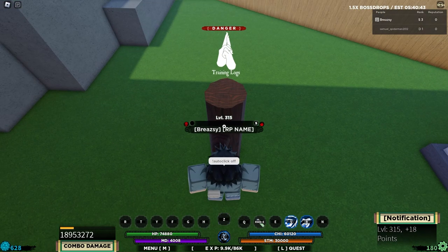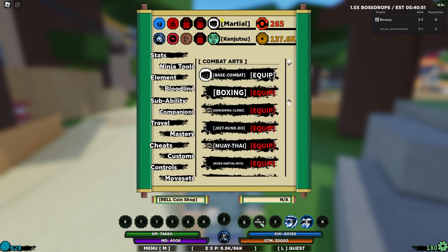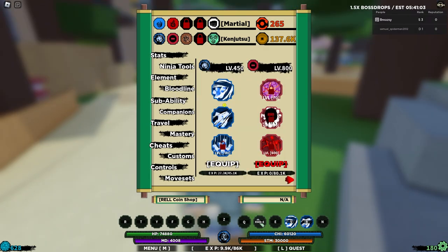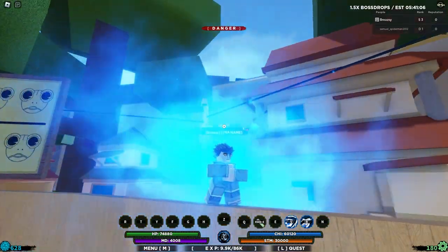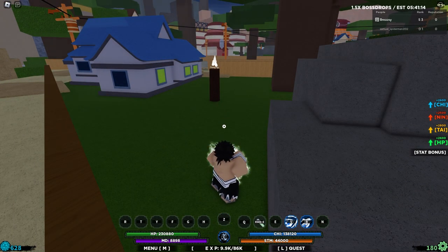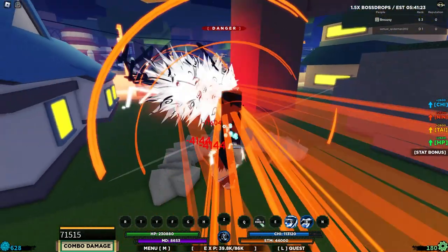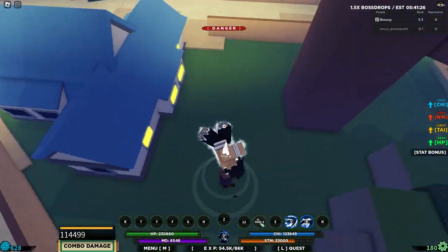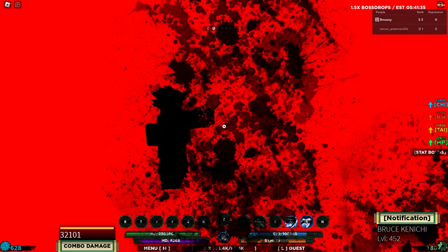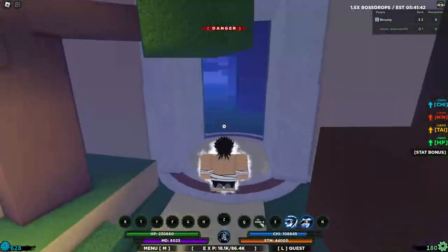We can finally equip this and stop this auto clicker - we've been here so long. Today I won't be using any elements because I feel like it's cheating - I'm going to be a taijutsu master. Let's quickly equip this mode and check out the transformation. Yo, this looks crazy! The M1s are busted. There's no form two or form three, but the M1s are absolutely crazy. This mode is amazing - the E-spec, Q-spec, C-spec - this is too crazy, this bad boy is disgusting.